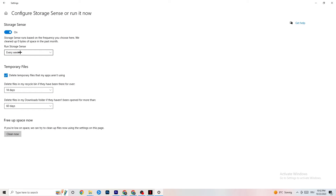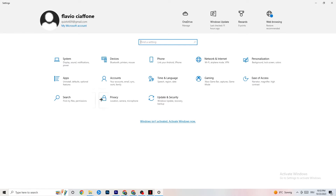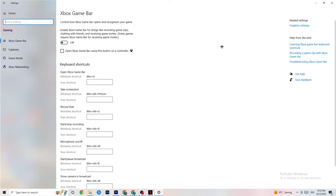Go to Storage, then click on the highlighted text to configure Storage Sense. Set it to run every week, turn it on, and set delete temporary files to 14 days and 60 days as shown. Click 'Clean Now' — this will delete every temporary file that your apps aren't using, freeing up storage space.